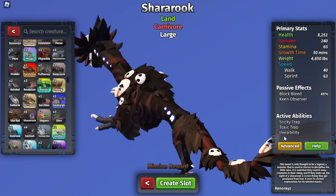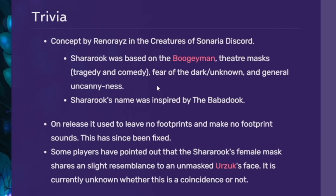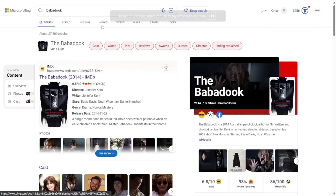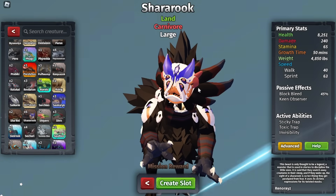This has to mean something, right? It looks like a tribal thing. Looking at the trivia, the Shiaro's name was actually inspired by the Babadook. I have no idea what this is — let's search it up. Oh no, this is like a scary movie. It's a little bit of a scary monster. I got the least scary picture because I don't want to show you guys those scary pictures. But yes, that is basically the Shiaro.